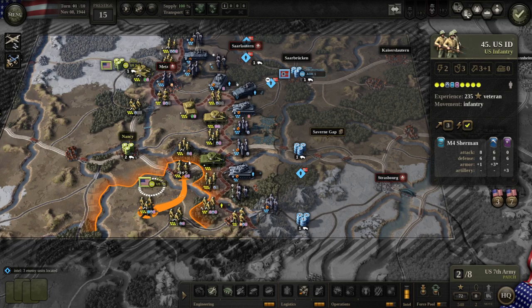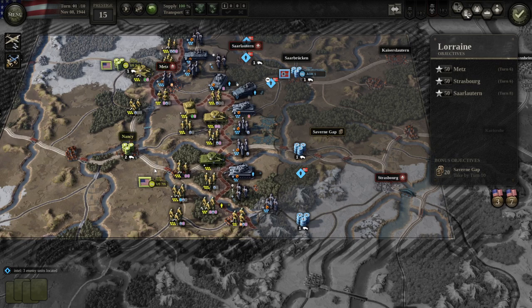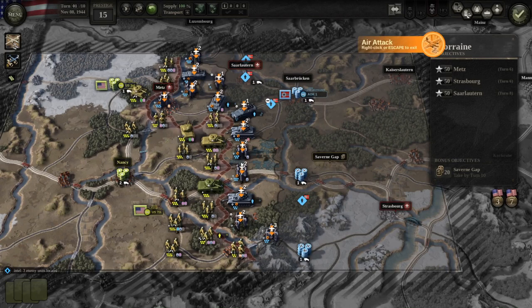This feint attack is probably useless but I had the points so why not. In general I'm pushing forward and making sure with zone of control that the enemy can't run to my supply hub at Nancy or anything like that. I used my air strike on the infantry here so I can push forward better next turn against Saarbrücken, which is the main focus.